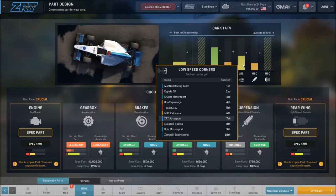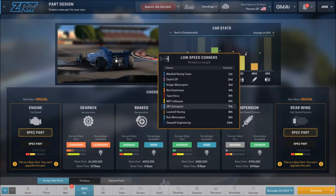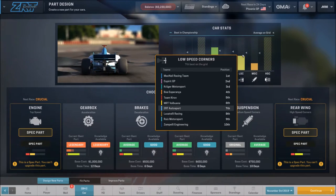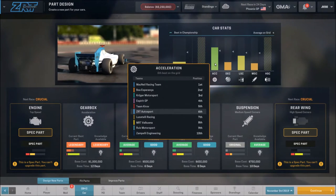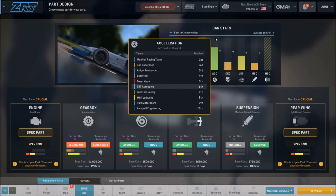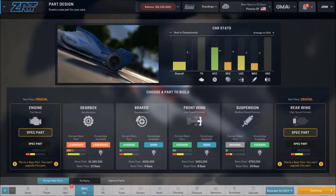We're doing pretty good actually with the front wing considering that we don't have any HQ buildings dedicated to its development. We can see while we're seventh, we're not that far below the line. It looks like not many teams have much development money going into the wings. On acceleration, we are number six right now and we're a little bit above average on the grid. My goal is to get us up as high as we can before we get to designing the new car.